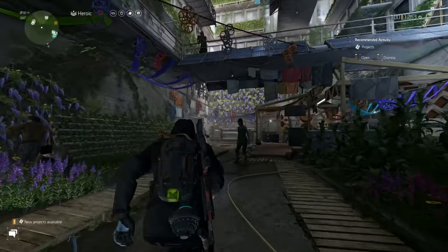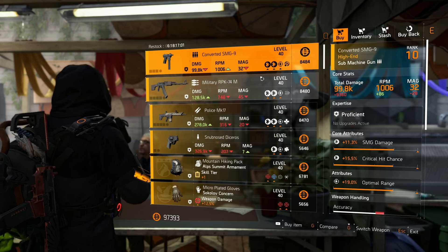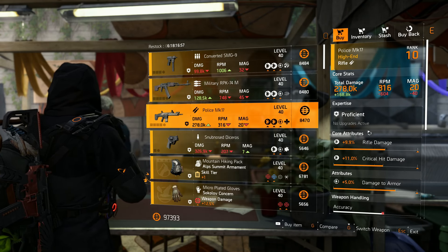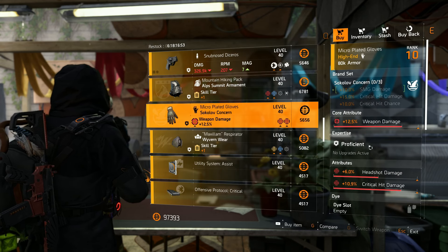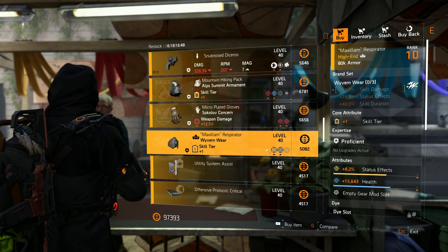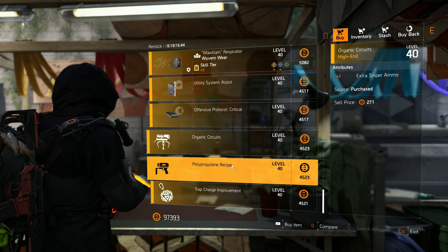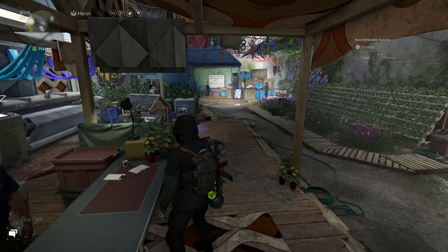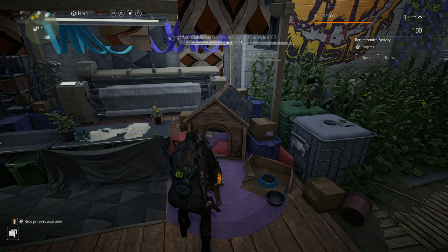Our last vendor has Sokolov gloves with weapon damage and headshot damage — you can put crit chance or critical damage there. If you made it this far, drop a like! That wraps up this vendor reset. I'll see you guys in the next one — take it easy everybody, ain't nothing but skills out.